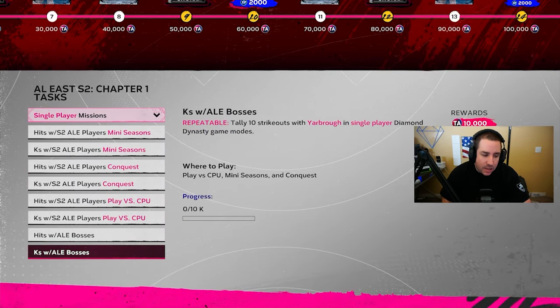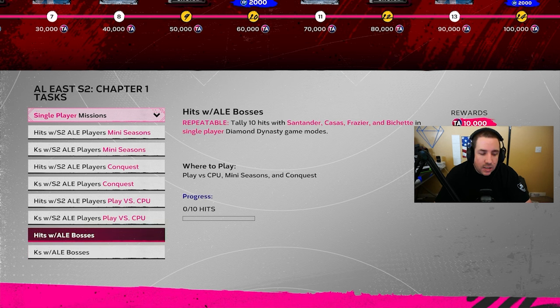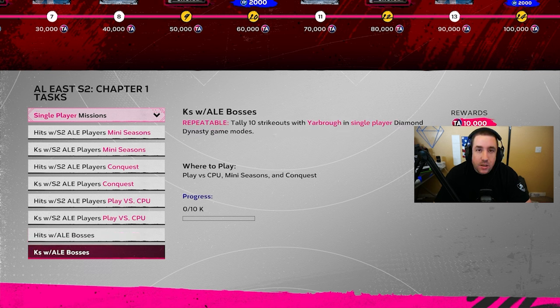When you get to the first boss, make sure you select the pitcher because pitcher missions are repeatable this time around. For example, the strikeout mission requires 10 strikeouts — it's repeatable, so whether you're doing it in Mini Seasons, Conquest, or Play vs CPU, you get 10 strikeouts, earn 10,000 XP, and can do it all over again. 10 strikeouts is much faster than 10 hits with a hitter, so always select the pitcher first.